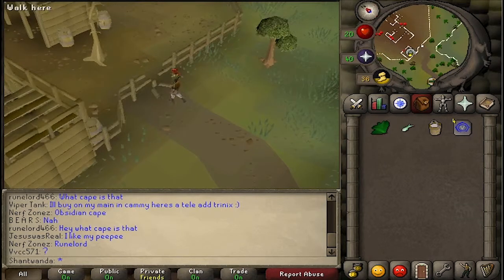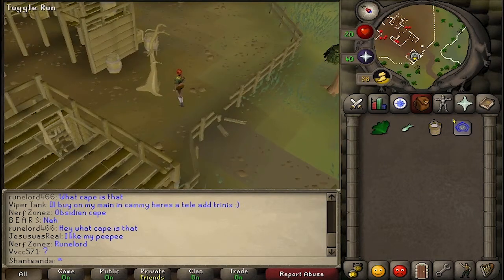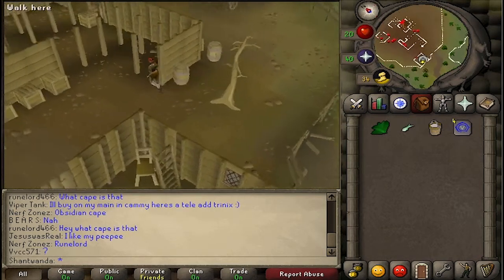Once you're at the lumberyard, hop over the broken fence and head to this small building up here where you will find a ladder, then you're going to climb up the ladder to find the cat.